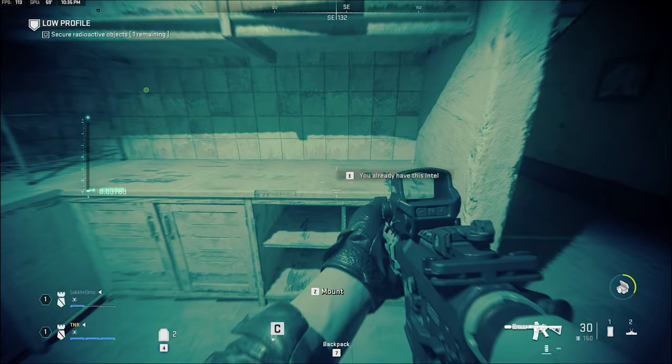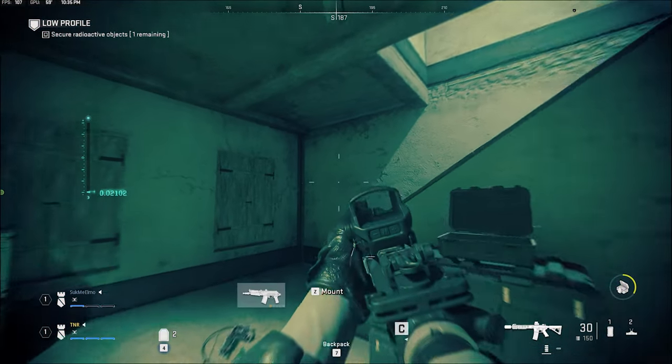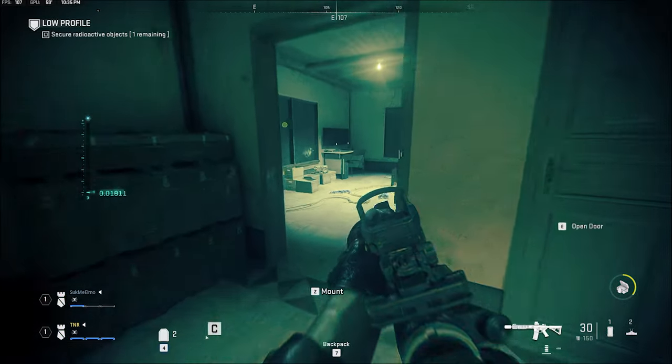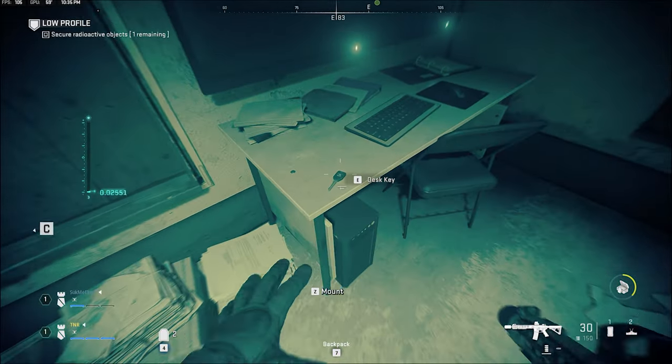From there, go up the stairs in the same building into this back room. There's a key on the desk you'll want to grab, and then on the way out there's a piece of intel by the lamp.